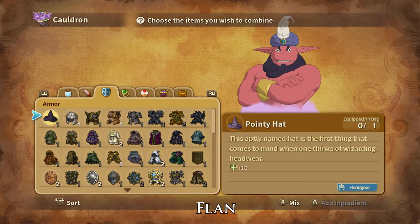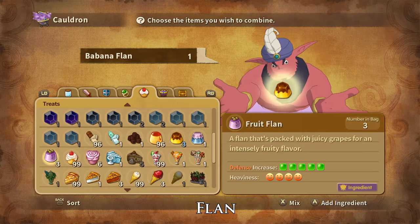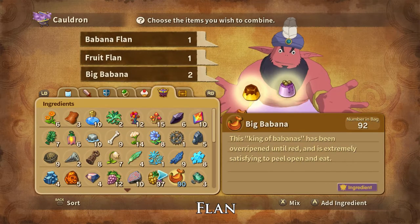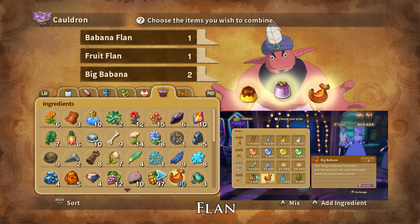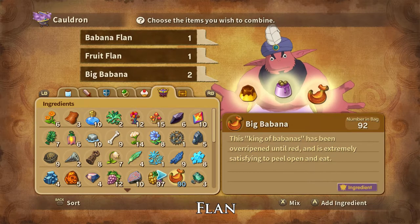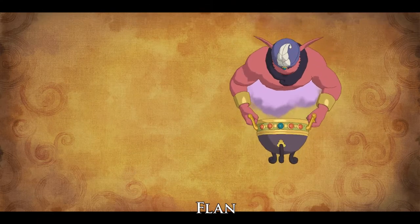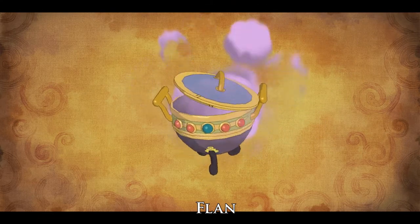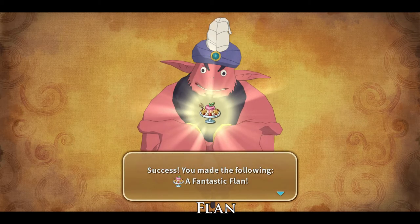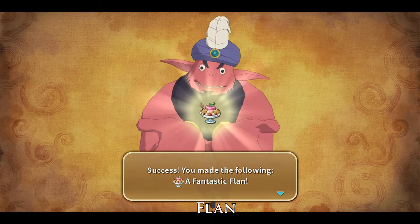A Fantastic Flan is made using one Babana Flan, one Fruit Flan, and two big babanas. Big babanas can be bought at the Crypt Casino or are dropped by hierophant and aye-aye catchers and stolen from hierophants. And that is how you make a Fantastic Flan. A Fantastic Flan is the best defence stat increasing treat you can find or make.